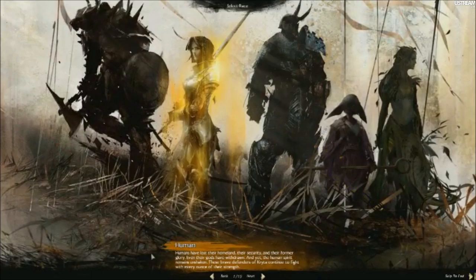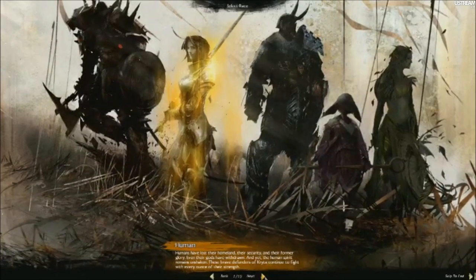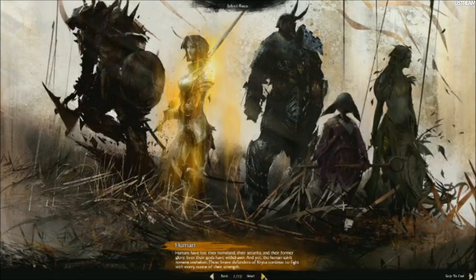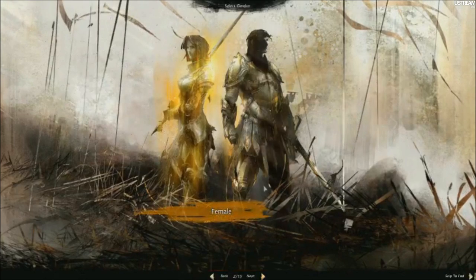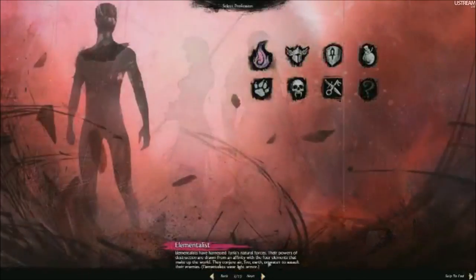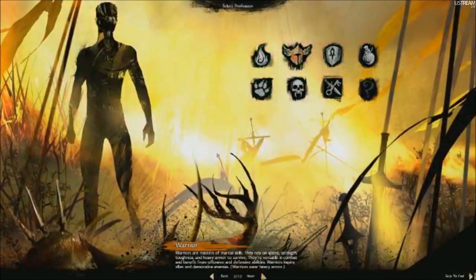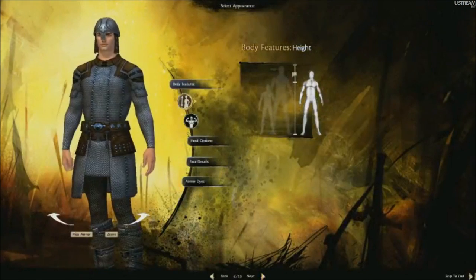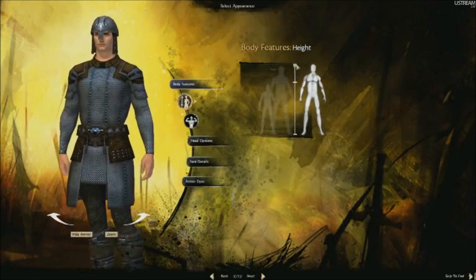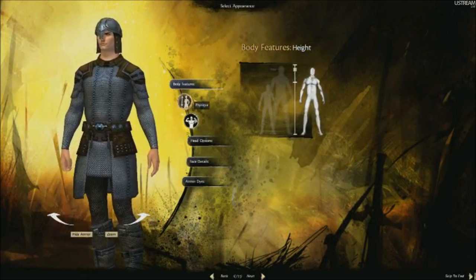First, we're going to show you a little bit of one of our new features here at Cologne: character creation. Humans have the most robust character creation we've got in the game right now. So we're going to show you a little bit of that first before we jump over and check out the Charr. We'll go ahead and make a human warrior here. You'll notice that you can adjust a lot of things on these characters — right off the bat you can adjust height, and you can adjust the build of your human as well.